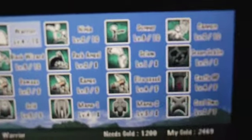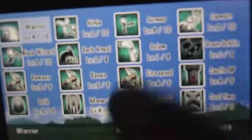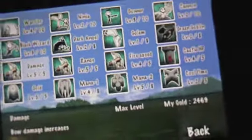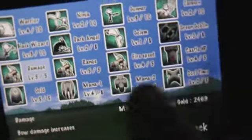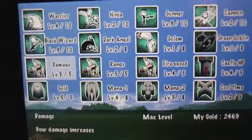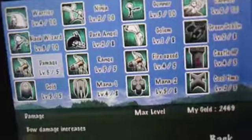You can tap upgrade and when you tap upgrade you can upgrade your warriors, your ninjas, you can upgrade to goblins and dark angels and stuff like that. You have an arrow that you can control — you can control the fire speed, the range, and the damage. You also have this thing called mana, which pretty much produces your warriors, ninjas, gunners and stuff like that, and you can upgrade the max value of that and the reproduction rate.